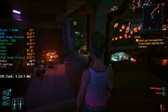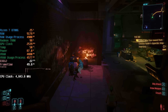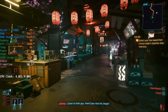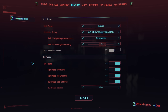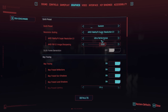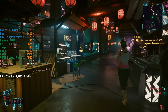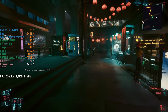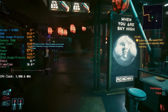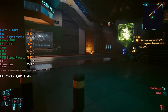FSR 2.1 in performance mode — we're still not getting 30 fps. It looks like it's going to have to be ultra performance. 20 to 25 fps probably isn't what I'd call playable, but we can still see the visual effects that ray tracing adds. Let's set things to ultra performance, leave the sharpening where it is, and see if we can hit at least 30 fps. Yes — 31 fps, look at this.